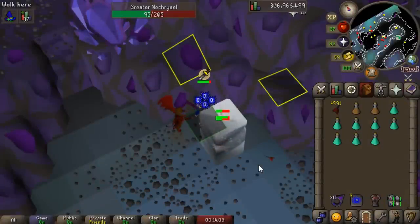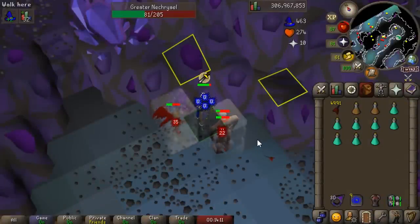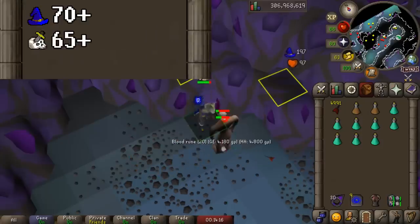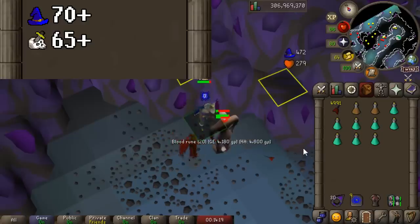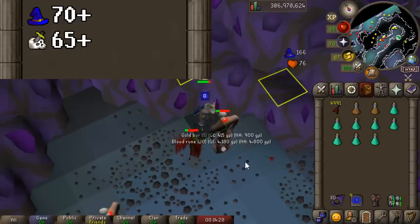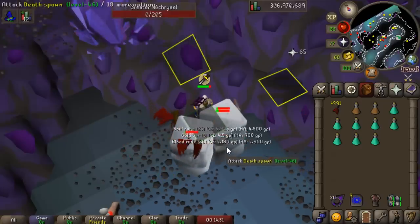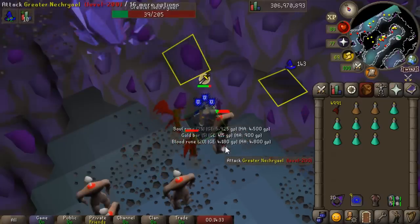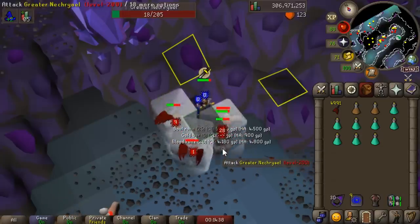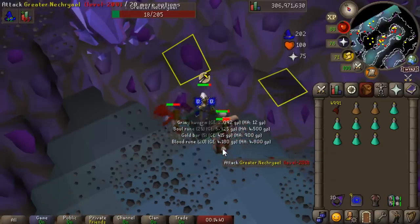One magic training method that doesn't need an introduction but something I often forget about is ice bursting monsters in the Catacombs of Kourend. Ice bursting or barraging necrials or dust devils is one of the quickest magic training methods in the game. Simply ice bursting or barraging off-task is one of the quickest magic training methods and one that's actually break even or even profitable.